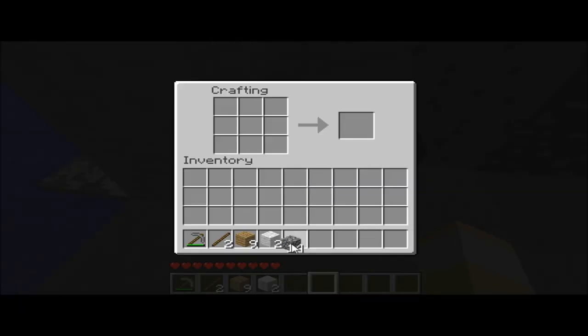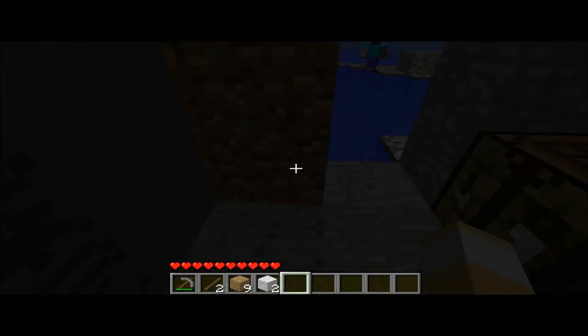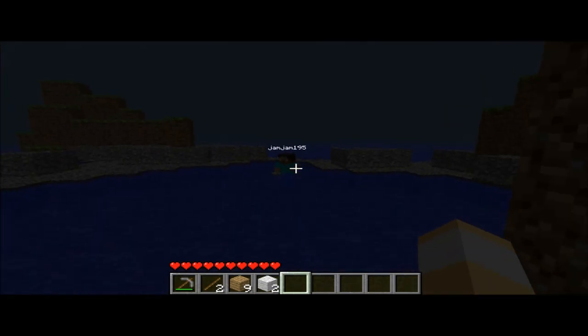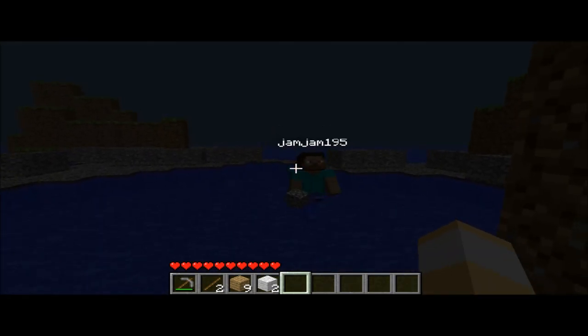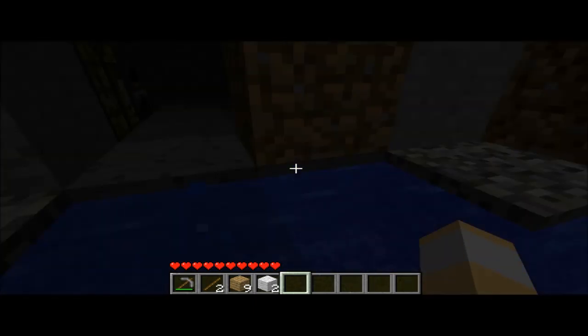Now we're going to make a furnace. You put cobblestone in and that's how you do it. I'm going to place it here. It's getting dark. James! Where are you going? Why have you covered this up?